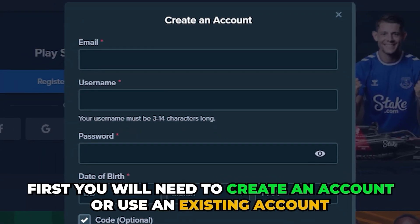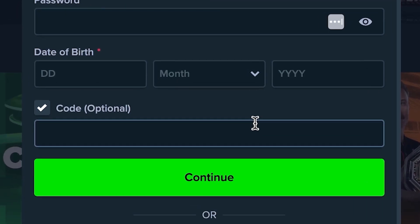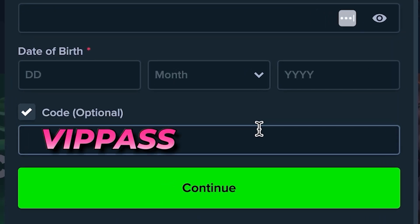First, you'll need to create an account, or use an existing one if you registered less than 24 hours ago. When creating a new account, check the code box and enter the VIP Pass promo code for American players.